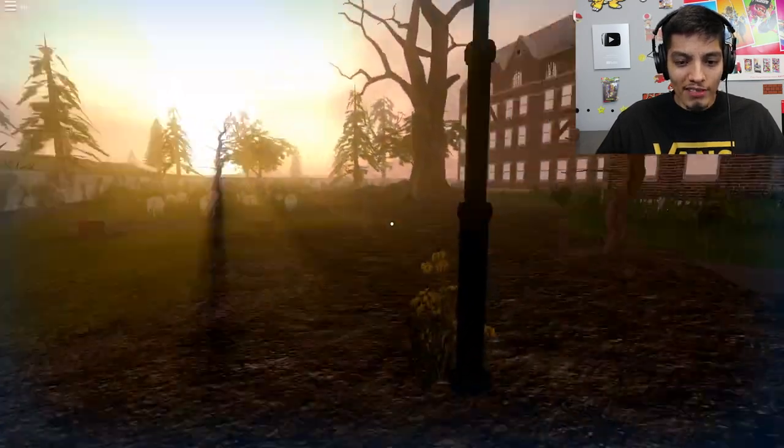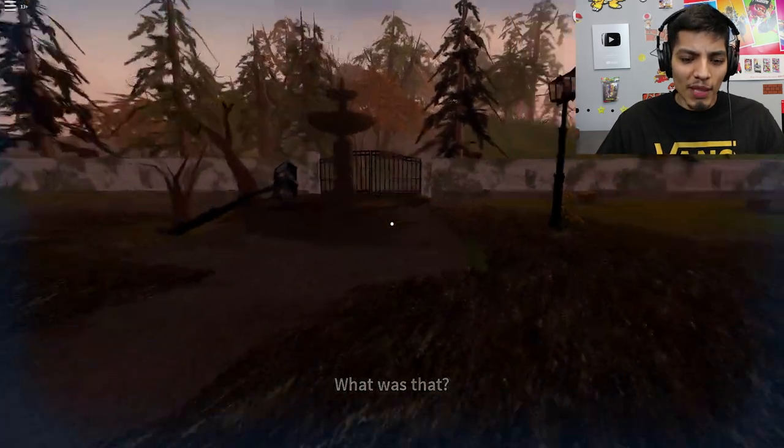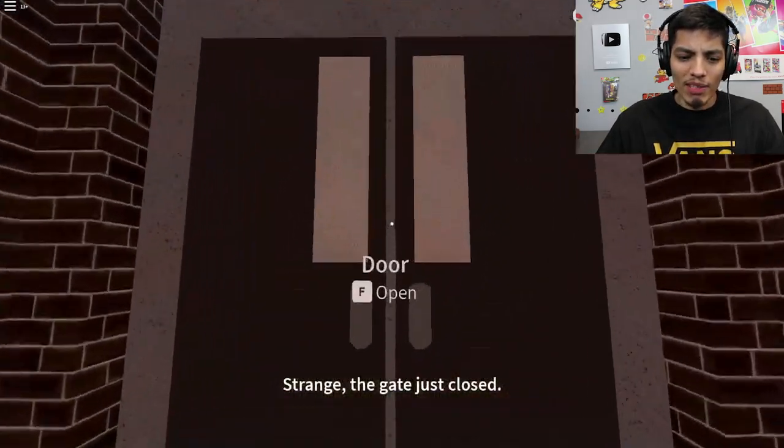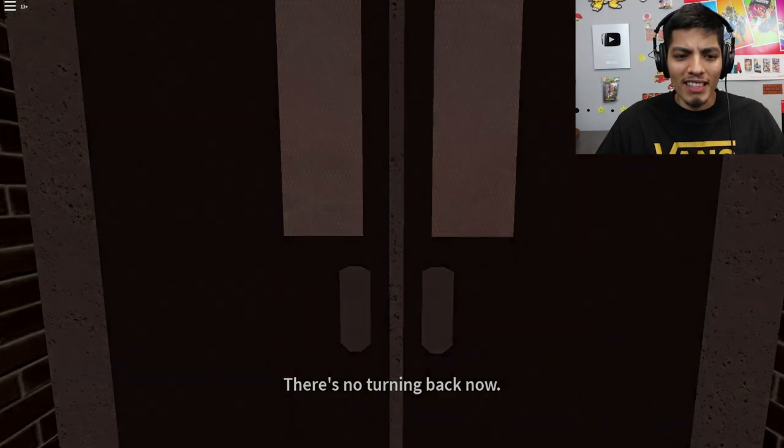Oh my god, there are graves and stuff over there. What — that thing moved by itself. Strange. Okay, now we have to go in. F to open the door — there's no turning back. Now we're jumping into the asylum; this is not good.